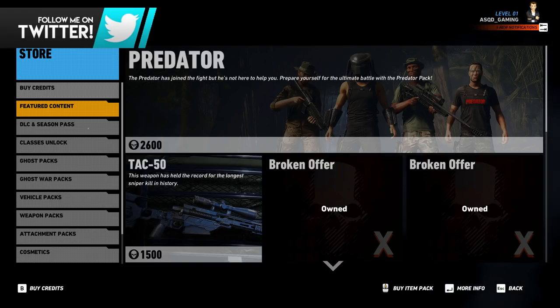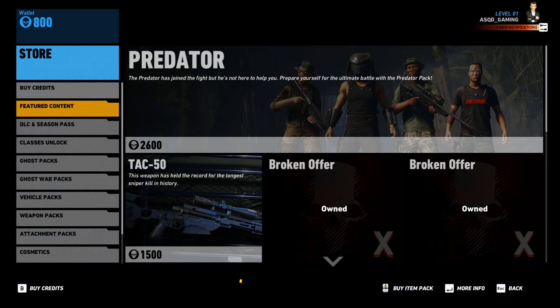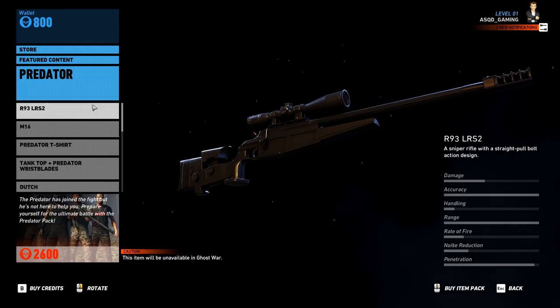Real quick on a side note, I have not been in the store in so long I don't know if the TAC 50 down there is a brand new weapon or not. Either way, we're going to jump in and take a look at all the new things coming with the Predator Pack — new weapons, new gear, new tattoos, the whole nine yards. The first thing is the R93 LRS2.